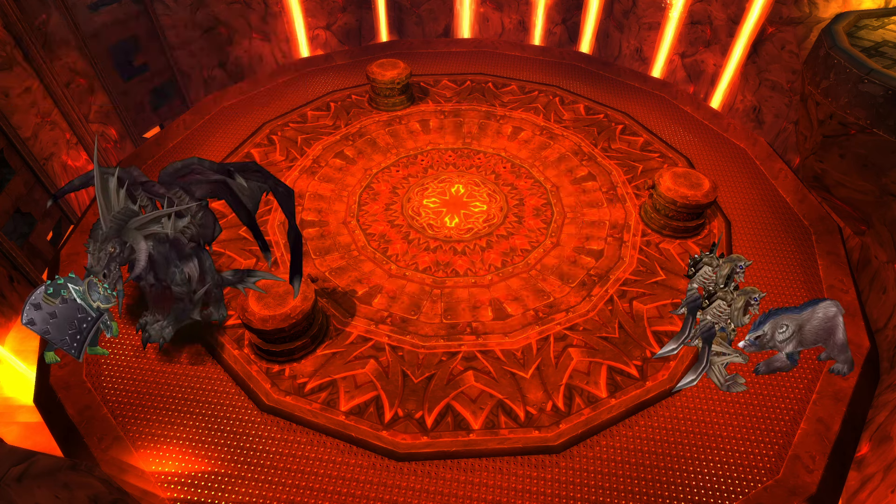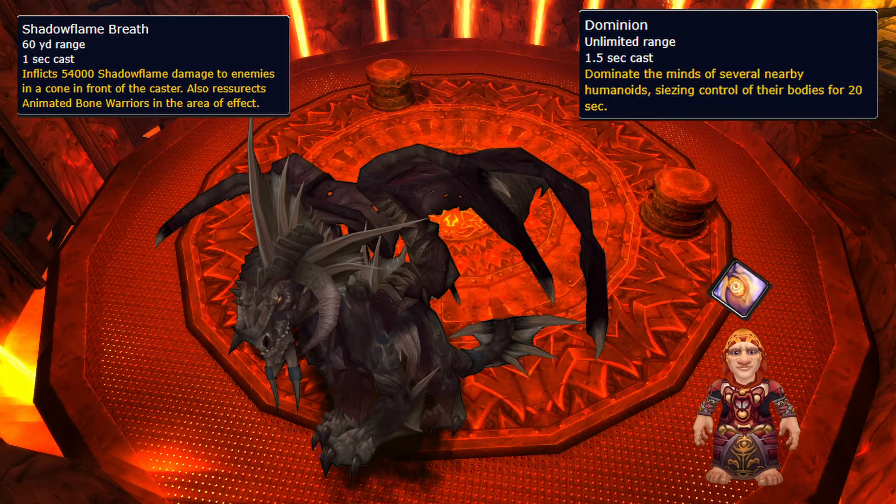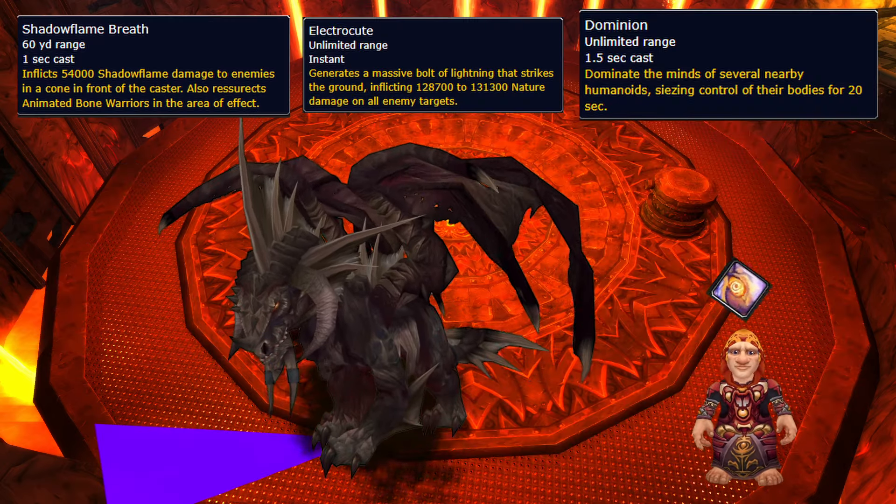In Phase 3, tank the boss on the opposite side to the add pile, with one tank on the boss and the other kiting the adds. He still casts his mind control, the frontal, and Electrocute, so assign healer CDs for every 10% health.